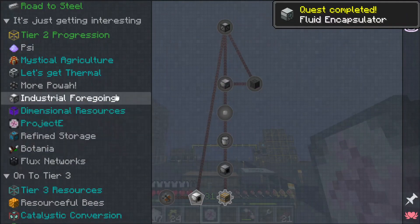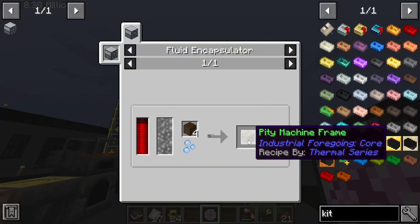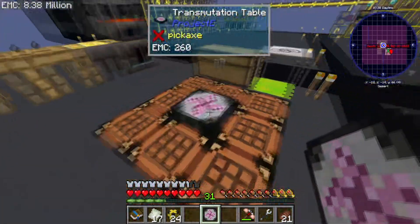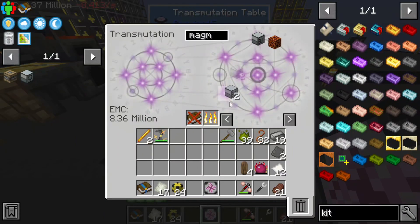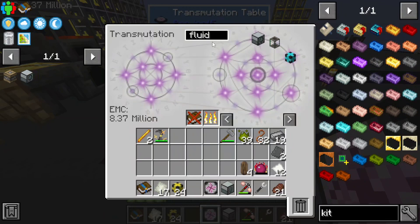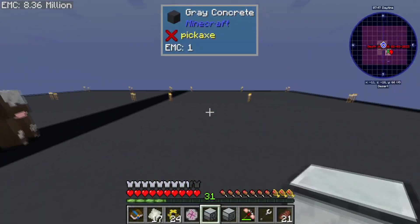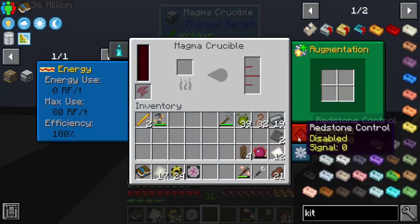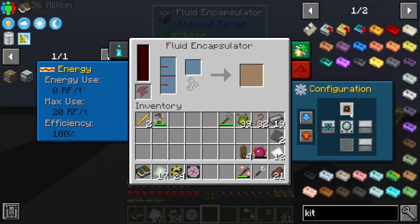That should in theory unlock us the Industrial Foregoing quest. Yes! The pity machine frame is what we're looking at — I see now. Okay, Magma Crucible and the Fluid Encapsulator — that's going to need power as well. We'll do that right over here — Magma Crucible with a Fluid Encapsulator, boop boop boop.